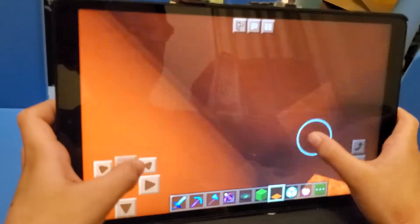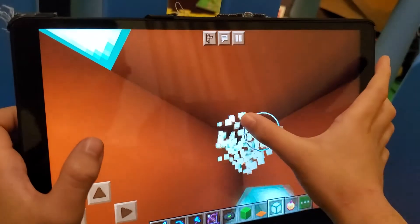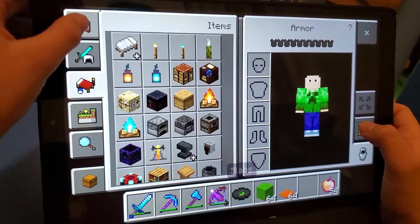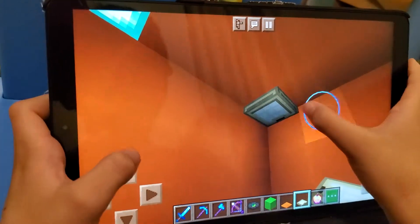So we just do that to make it look like it's part of the build. And up here you can just add these lightings. What you can do is add trapdoors to hide them. You can just add trapdoors like this.